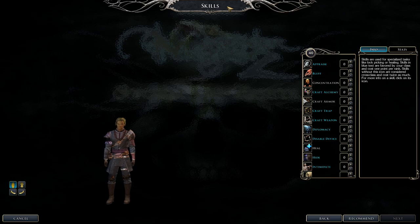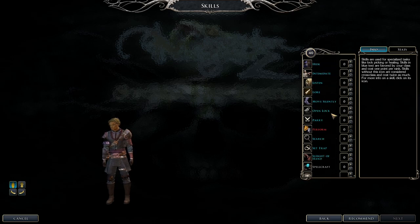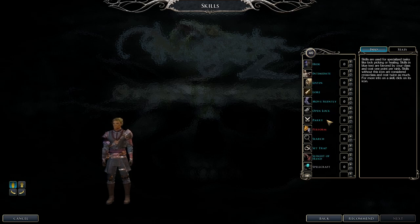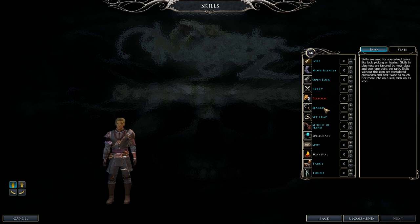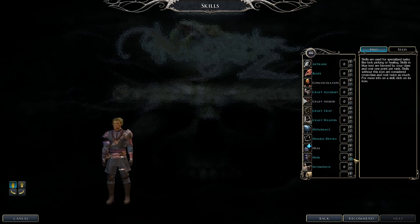Rogue class skills include Appraisal, Bluff, Craft Alchemy, Craft Traps, Craft Weapons, Diplomacy, Disable Device — very important — Hide, Intimidate, Move Silently, Open Locks, Parry, Search, Set Traps, Sleight of Hand, Spot, Taunt, Tumble — very important since you're in light armor — and Use Magic Device.